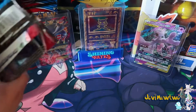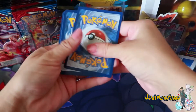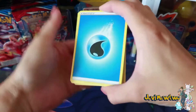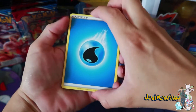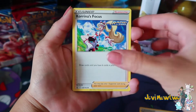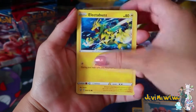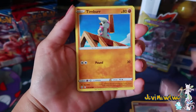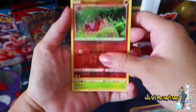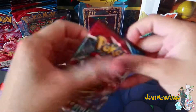I'm stoked to be here with you guys — thank you so so much for following along. Let's get to this! We got Water Energy, Trainer card, Karkle, Elektong, Electabuzz, Espurr, Timbur, Galarian Slowpoke, Sizzlipede, Reverse Holo, and a Victini. Alright, good — we're going, we're getting there!